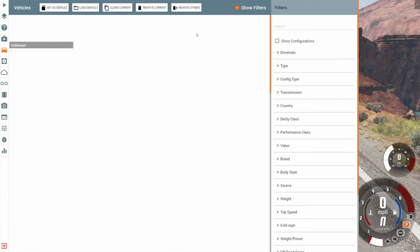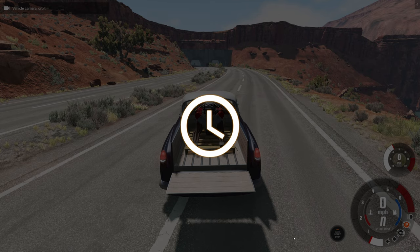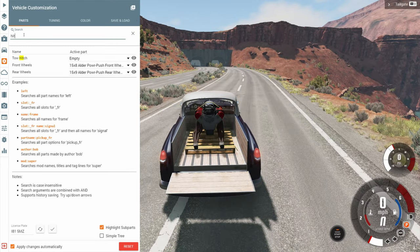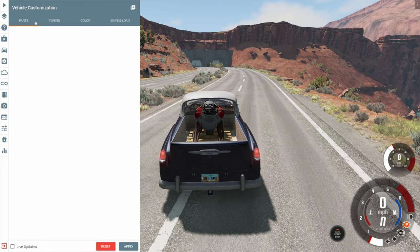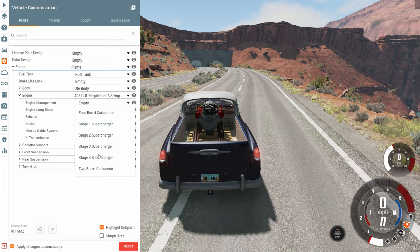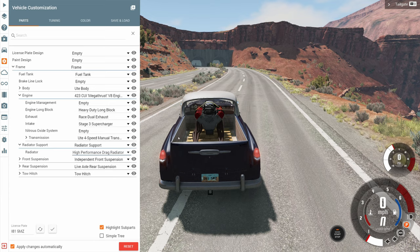Let's get a trailer out. With the old box utility trailer there are some that come loaded and some unloaded — getting the one loaded with a box so we have a lot of weight to carry. For the vehicle we need to add the hitch manually, just type 'hitch' to find it and slap it on. While we're in the parts menu, why not do a small modification and add a stage 3 supercharger to the engine and also make sure we have the high-performance drag radiator to keep it cool.